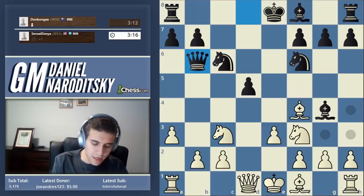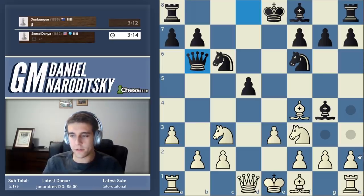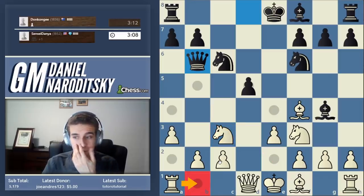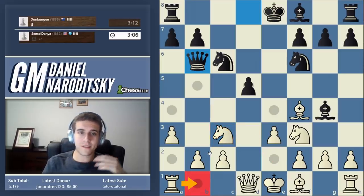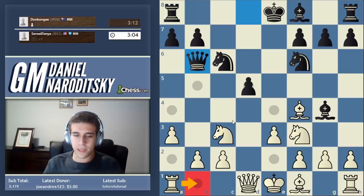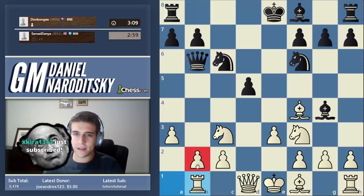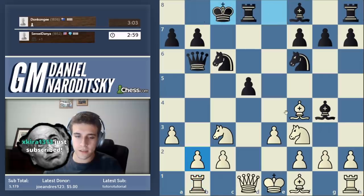Queen b6 is less dangerous than it appears. We can shut this down several different ways — one is to develop our bishop, but then he might go a6. We can absolutely just go rook b1; there's nothing wrong with that. That's a working person's kind of play. We're just going to defend the pawn. What you are going to see is that that's actually quite annoying to deal with.